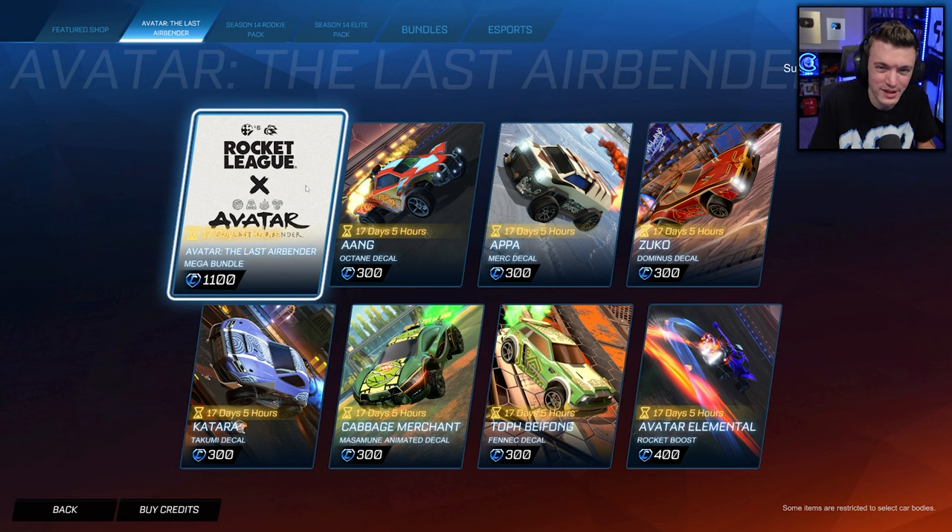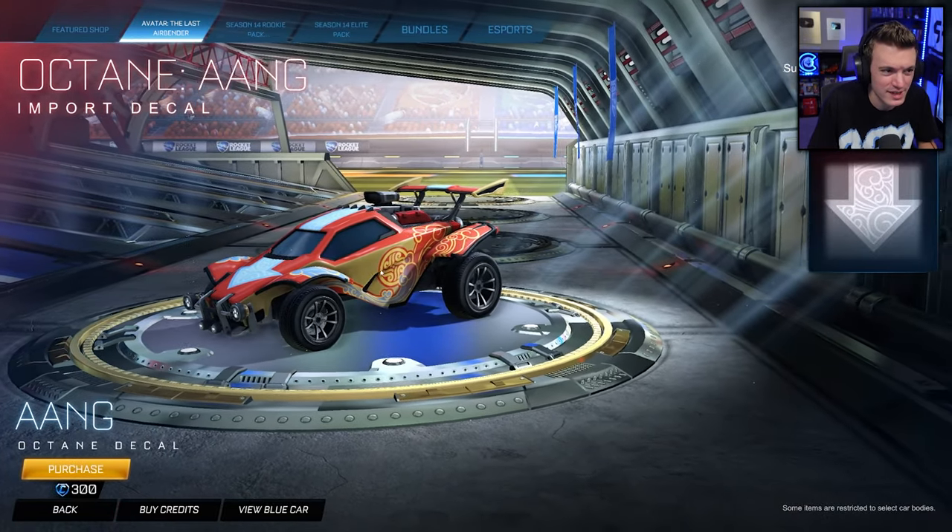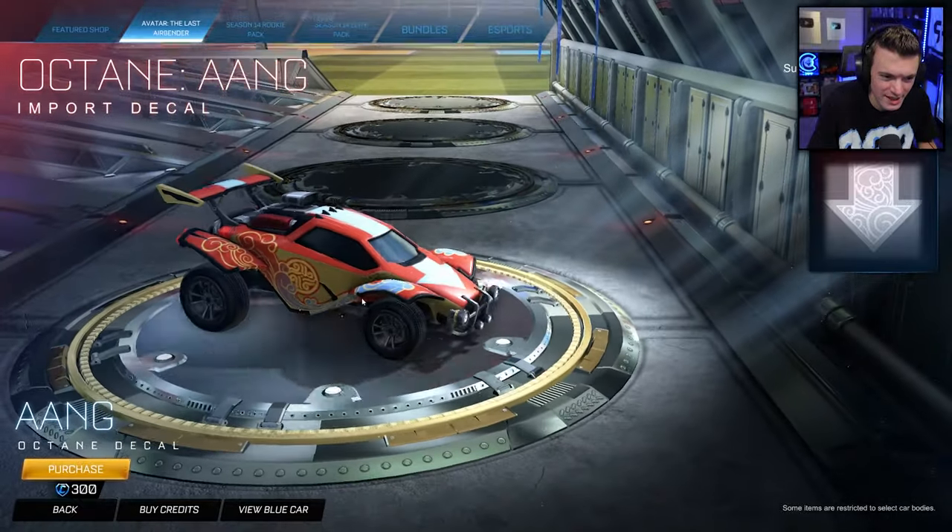It's probably going to be very common for them to do this — whenever there's a collab in Fortnite, just have the same collab in Rocket League as skins in the item shop, just to make more money. But let's check it out — we've got the Octane Aang import decal.